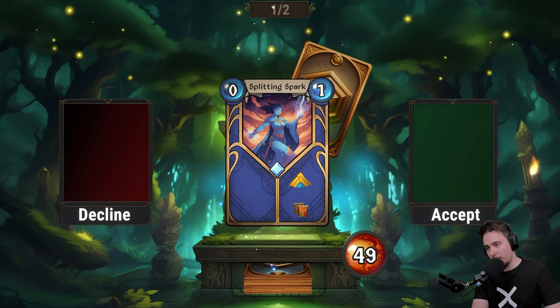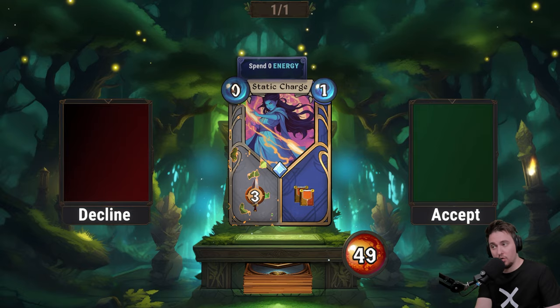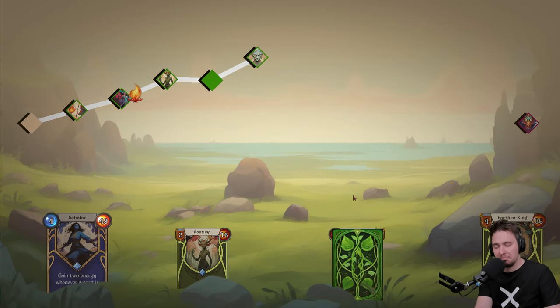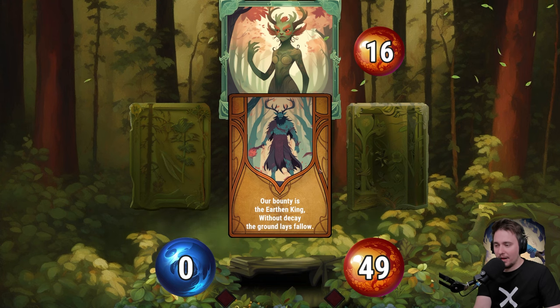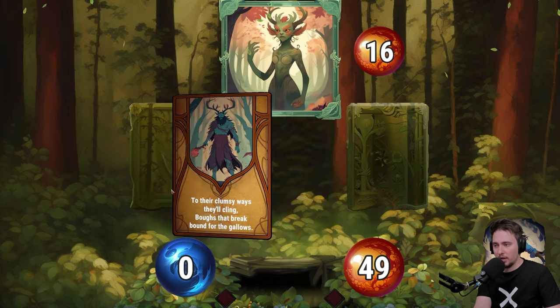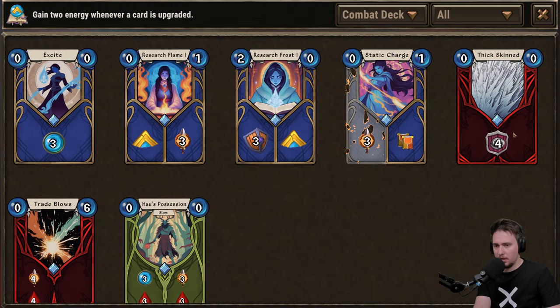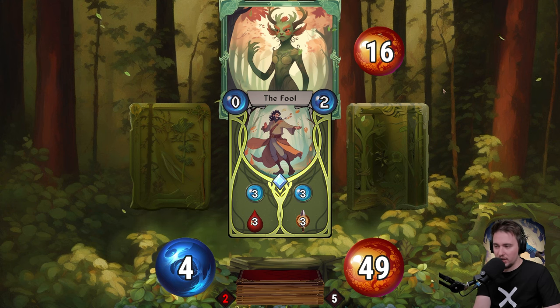I'm tempted to go for the third one just to see what's there. Static charge: for one energy we can duplicate this card, or for zero we do three damage — that's kind of nice. I'll take it. Actually, do I have a choice to decline all three? Hmm. Okay, that one was fine. Our bounty is the earthen king — the narrative continues about the gallows.